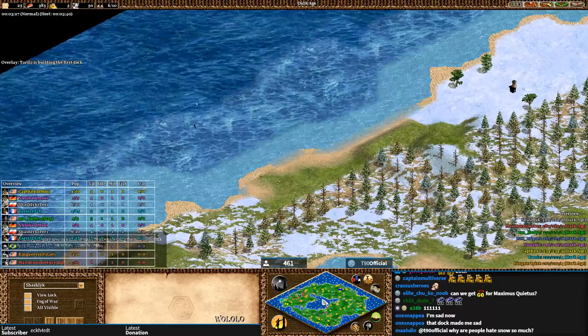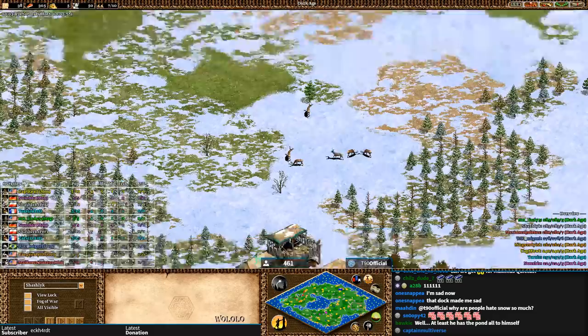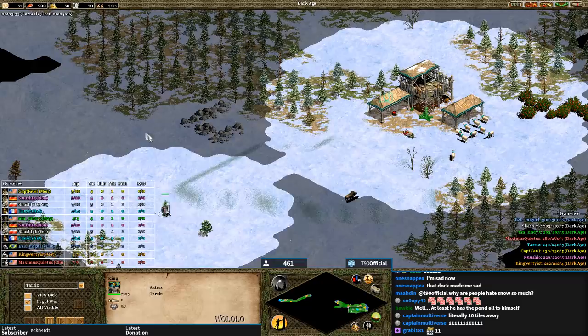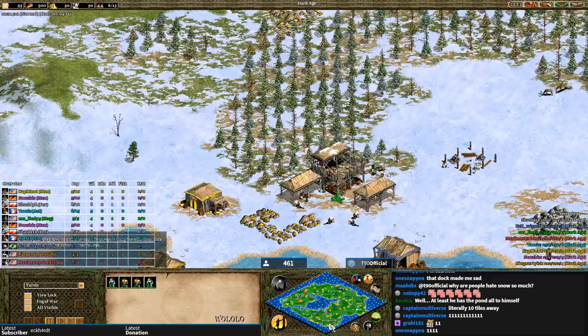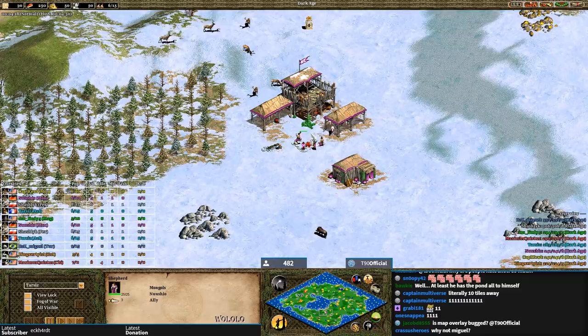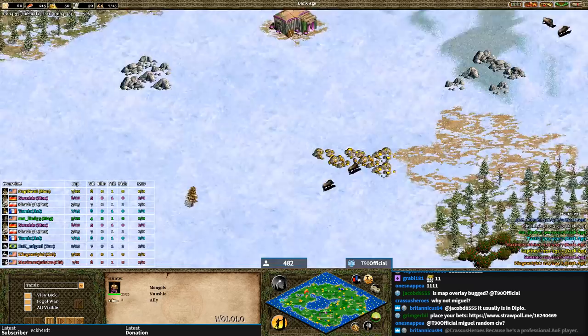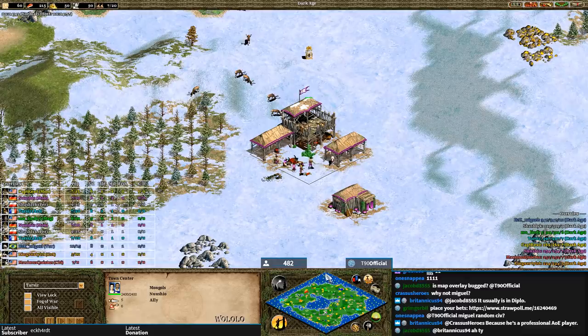Let's introduce the players. We'll start with Tarzis — he's playing as the Aztecs; I allowed all players except Miguel to pick their civilizations. South of the map is where Shash Lake placed his TC, right next to two enemy docks. He's Persians in purple. To the north of Shash Lake we have Nushio, who has chosen the Mongols. Great TC spot for him — five or six boars, deer, stone, and gold. That's an amazing TC spot.